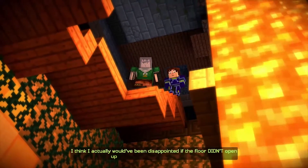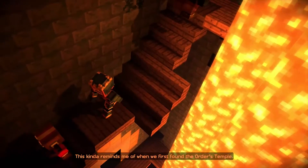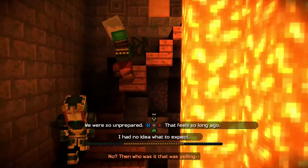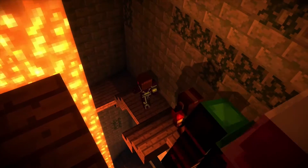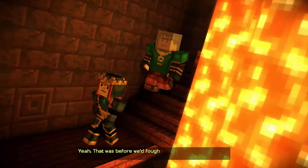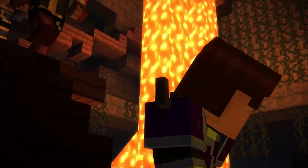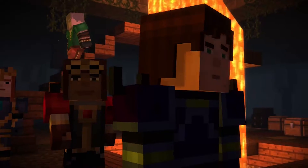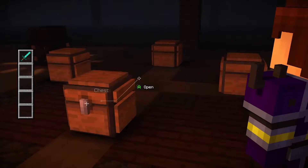I think I actually would have been disappointed if the floor didn't open up into a dark, creepy passageway. It kind of reminds me of when we first found the Order's Temple. We were such a scared bunch of noobs back then. Remember that time someone was yelling 'help me, the dispensers are trying to kill me'? And to think, that was just the beginning — before we'd fought Wither Storms, hung out with Endoran, reunited the Order. It's a crazy-looking place. Might be a trapped chest, I'm not sure.